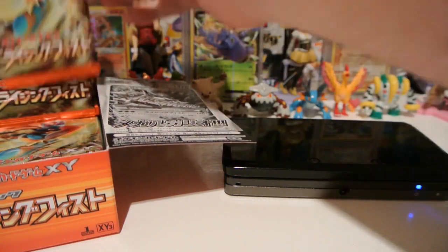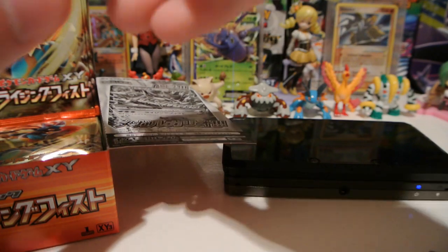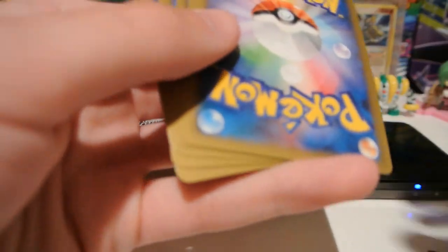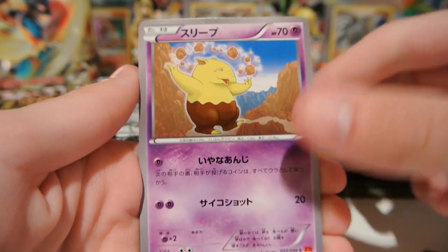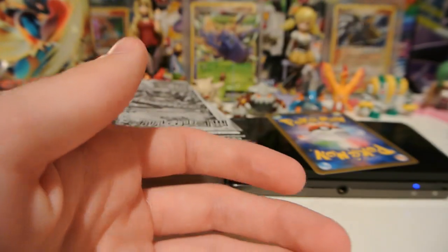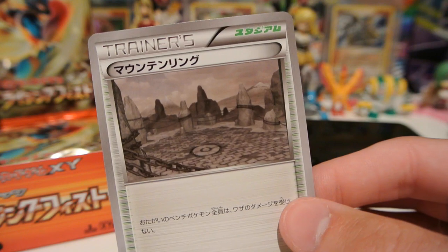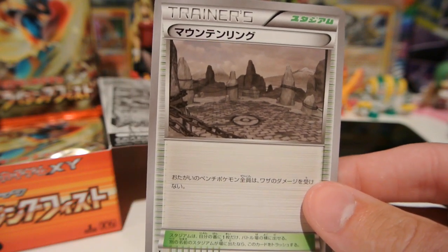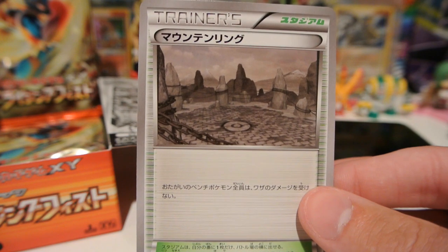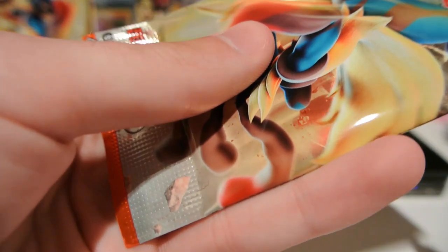Let's keep this box going and hope to get some more awesome EX pulls. We have a Pancham, Magmar, Drowsy, and an Aurorus. And my rare is one of the other stadiums called Mountain Ring. What Mountain Ring does is each player's benched Pokemon receive no damage from attacks. So it's like a Mr. Mime from Plasma Freeze in stadium form. Pretty darn cool. I actually like that fairly well.